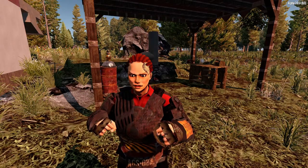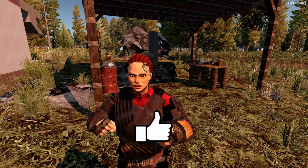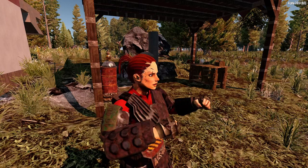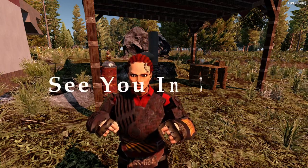That's it for the basics of the chemistry station. If you like this video, I would appreciate it if you smash that like button for me. If you want some more of the 7 Days to Die vanilla basics, they're over here in this playlist to my left. And as always, I'll see you in game.